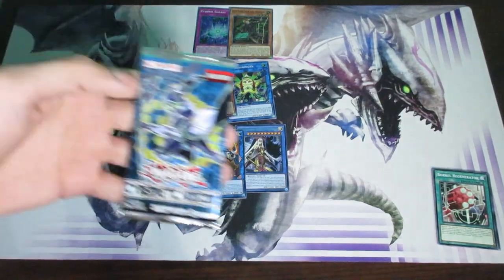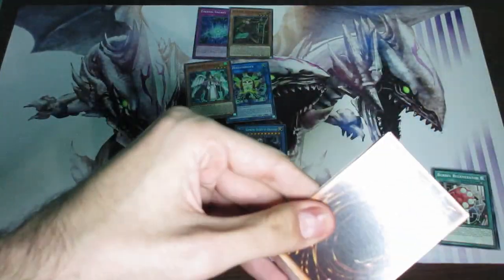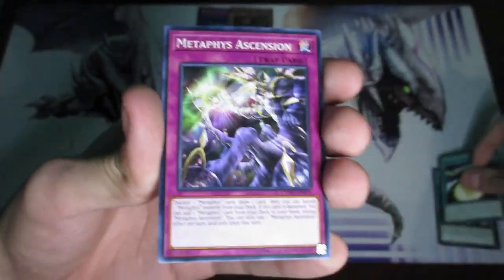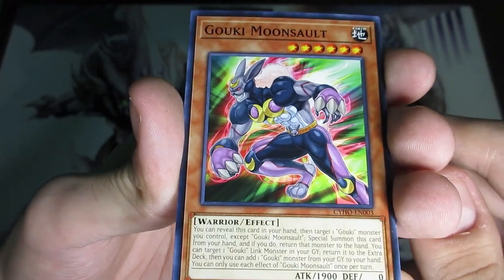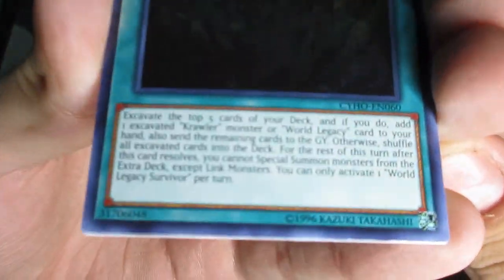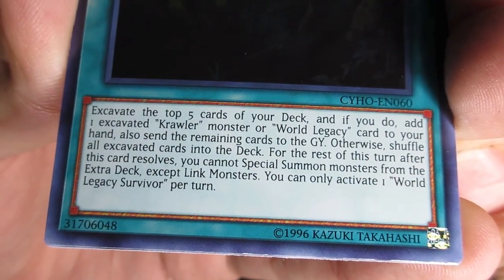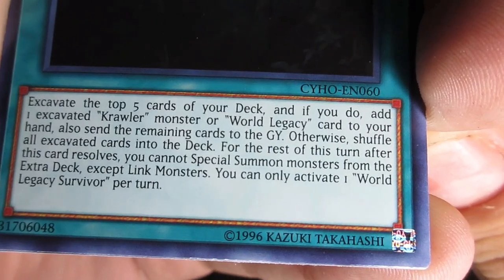One pack left — we need to pull at least an ultra rare, we can't be pulling three super rares. Contact Gate is our first card. Then Metaphys Ascension, Goki Moonsault, and Restoration Point Guard again. Come on. World Legacy Survivor: excavate the top five cards of your deck, and if you do, add one excavated Crawler monster or World Legacy card to your hand, then send the remaining cards to the graveyard. Otherwise, shuffle all excavated cards into the deck. For the rest of this turn after this card resolves, you cannot special summon monsters from the extra deck except Link monsters. You can only activate one World Legacy Survivor per turn.